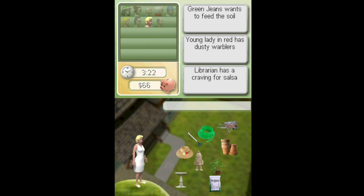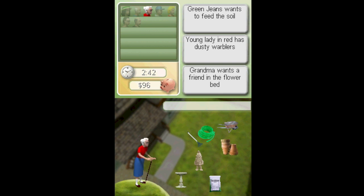Librarian has a thing for salsa. Who's the librarian? This must be the librarian. The salsa — what? Marilyn wannabe needs to protect her skin. Marilyn. That makes no sense, but okay. Grandma — plants, plants, plants. Freaking take something, you old hag. Wants a friend. Oh, there goes the timer.